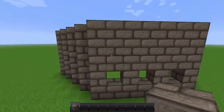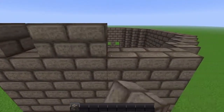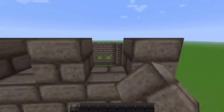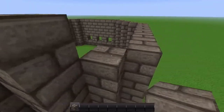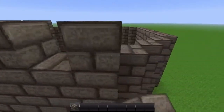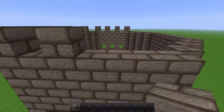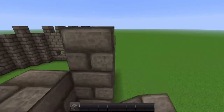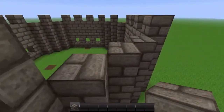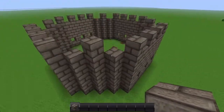Now we're moving on to the next stage: placing the battlements — you know, those guards at the top that castles always have. Basically just put one block on top and leave one, which is basically the same as the window pattern but with nothing on top. I call them guards, or posts, or protectors — I don't know their real name — but you know what I mean and how to do it.